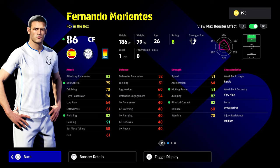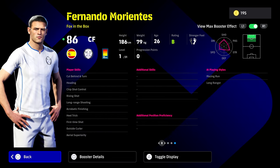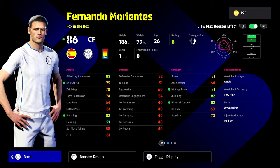First up is Morientes. You're going to have what I call a hybrid target man/fox-in-the-box style player. Fox in the box can be quite difficult, but one key tip is to lean into the player's AI — his offensive awareness — and let the AI make really good runs for you. Every time you get the ball to Morientes it should just be pressing square to shoot for tap-ins, aerial battles, and headers. Link-up play is not going to be his strong point because of his low passing.